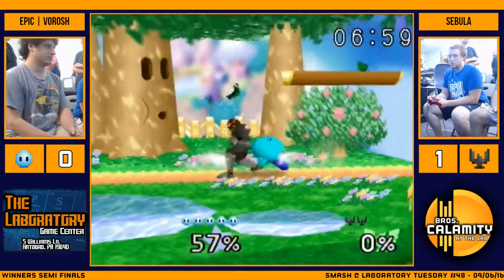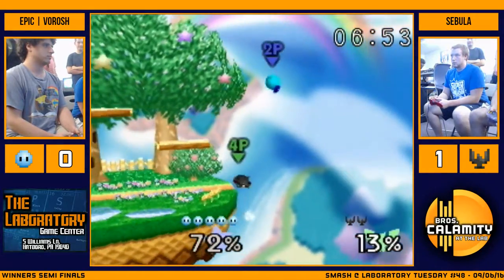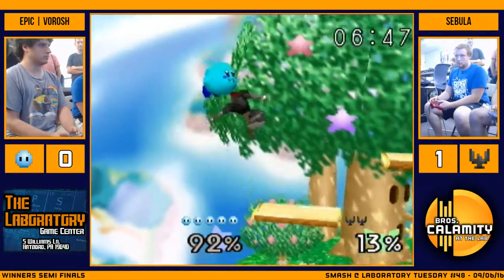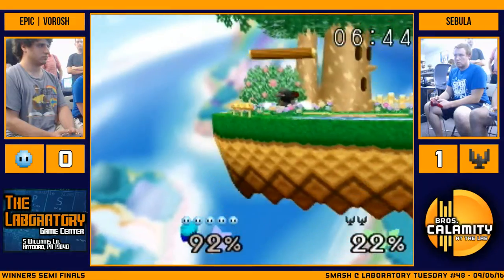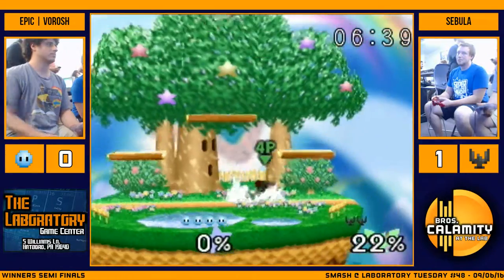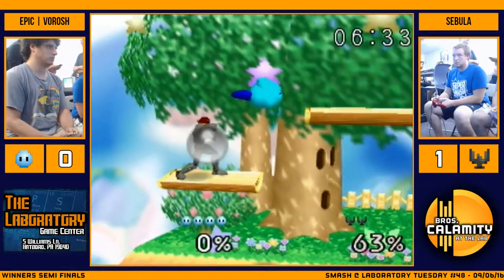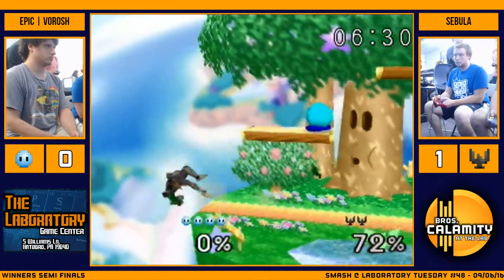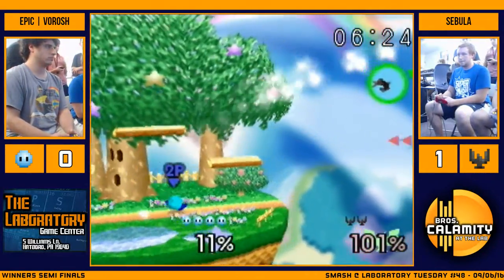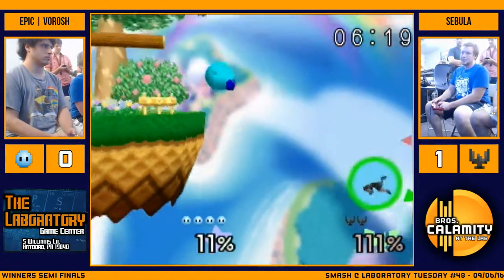Cebula getting punished pretty hard on the ledge. He throws out the random Falcon kick. He's pushed off. Down air? Yep, that'll do it. Nice shield pressure by Veroge, but he drops it. That won't kill, but... yep. He's dead anyway.